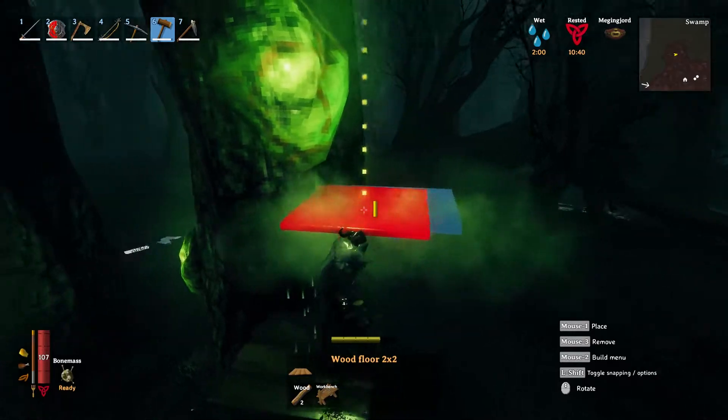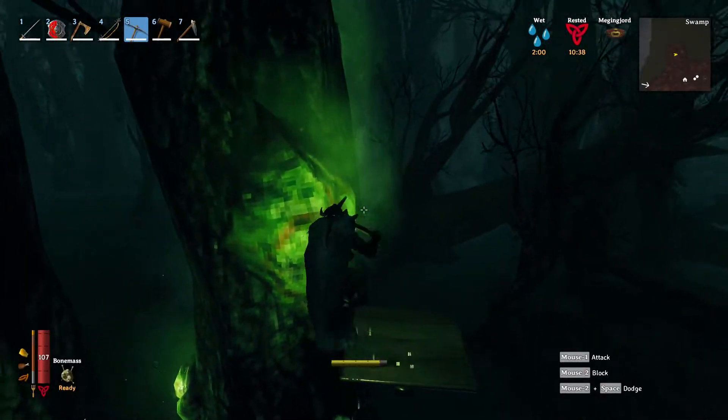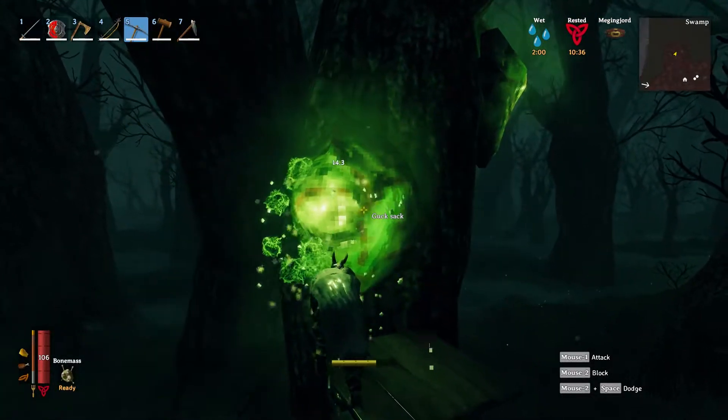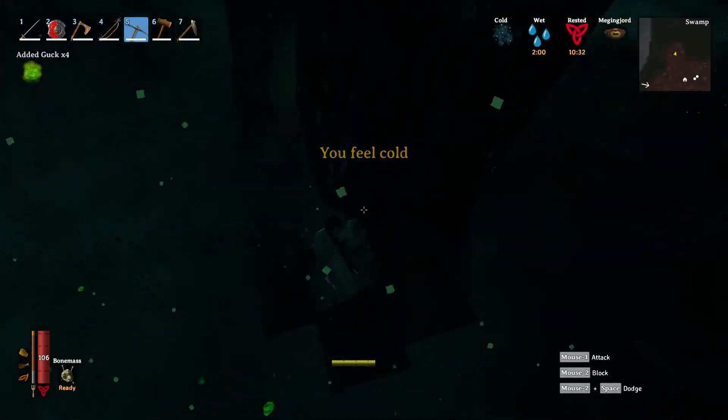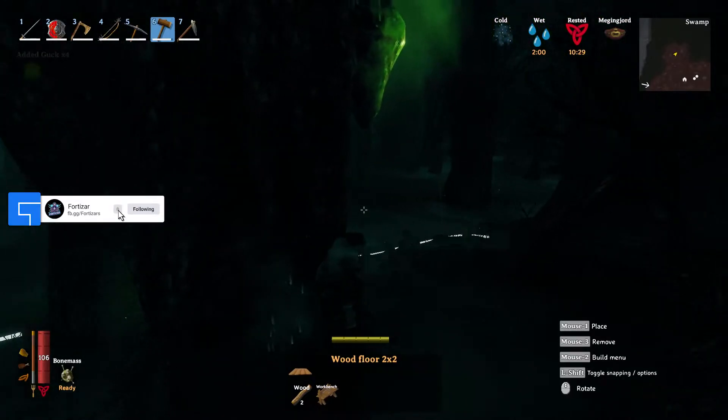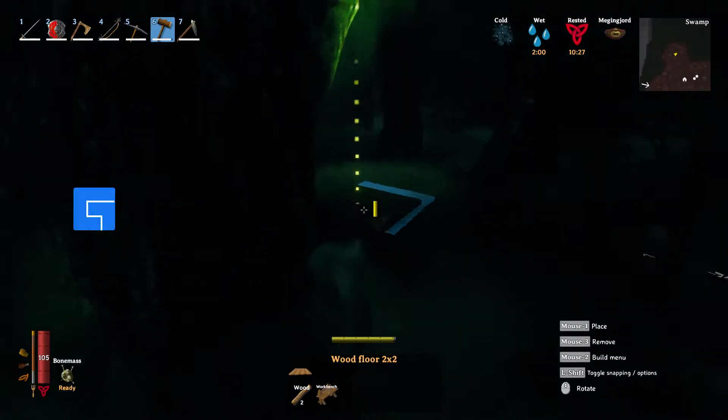It takes ten Guck to craft one Draugr Bow amongst other materials. Guck actually unlocks three new items: the Draugr Bow, a green banner, and a green standing torch.